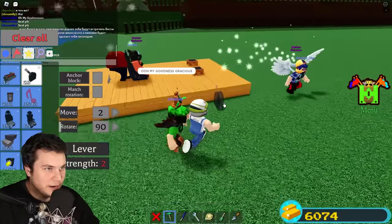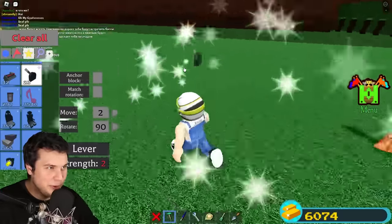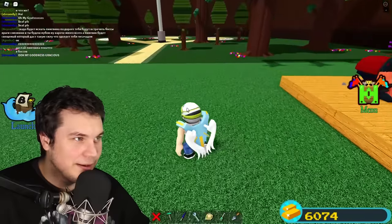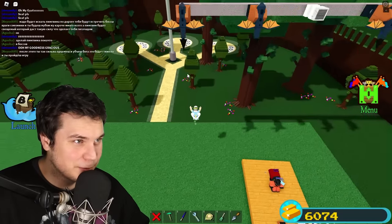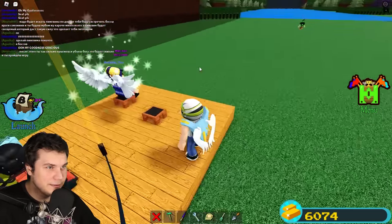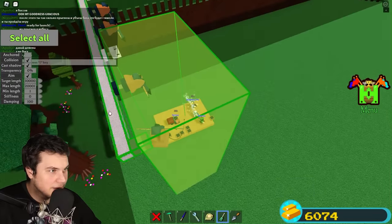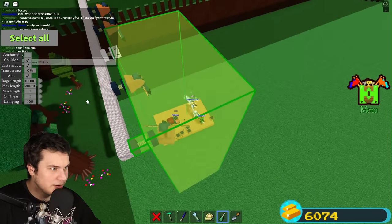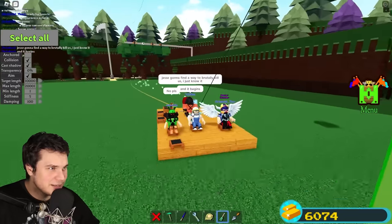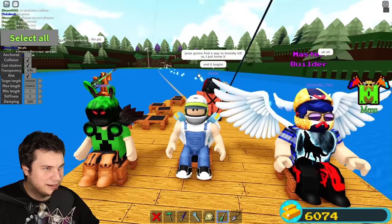Wait, they are both master builders, and all they can bring over is a wooden boat? I think it's only fair that I actually bring them to the end for once. Hook that on — okay, let's sit down and let's see if we can actually do this. Unanchored. Stiffness one. I think with a stiffness of one we're gonna just get slowly pulled to the end. Stiffness one is not even enough — Jesse's gonna find a way to brutally kill us. I just know it, and it begins.